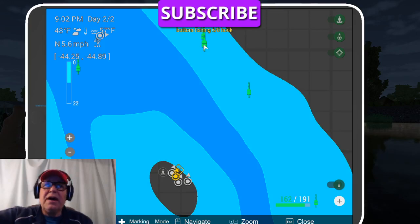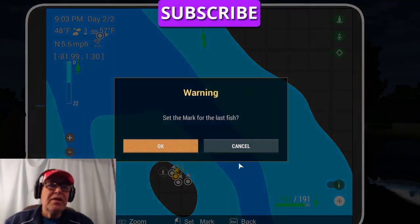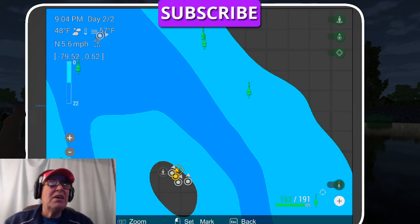The 85-foot location is minus 56.59 and minus 30.40. The 105-foot location is minus 44.25 and minus 44.89. Those are important. If you don't know how to set a marker when all you know is the GPS location, you go down here and hit the plus button.